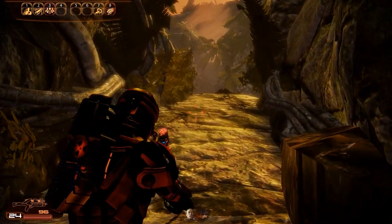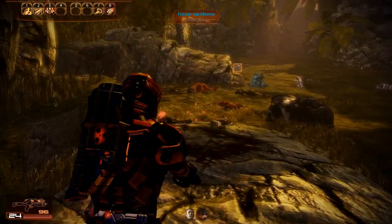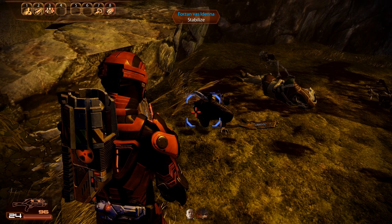There is still someone or something alive in the area, so let's take a closer look. As we approach the next clearing, we stumble upon an injured Quarian and we can stabilize her — which we'll do of course, since helping out is what we're here for.